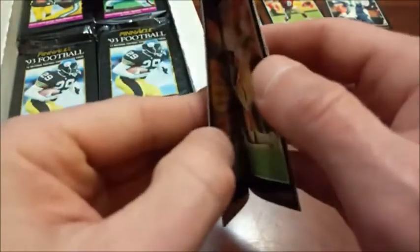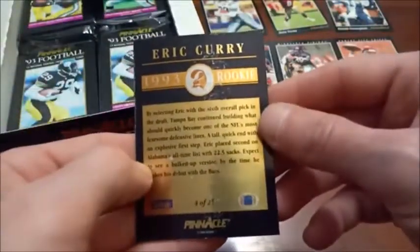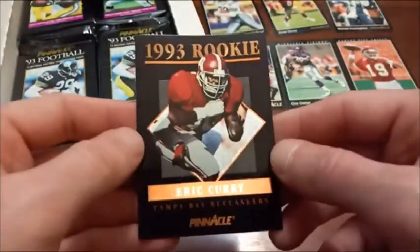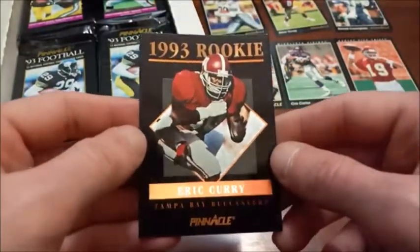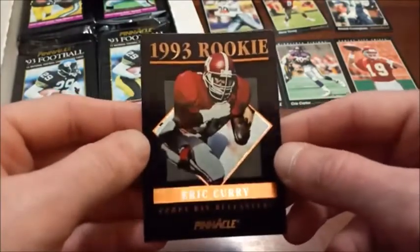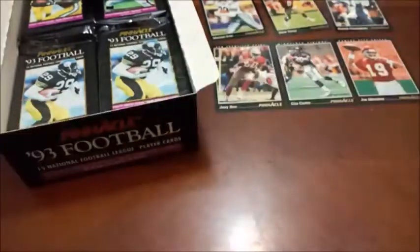We're definitely going to have some paper loss. Art Monk took the paper loss pretty bad, and we have it on the back of the rookie as well — which is okay because it's not one of the ones we were looking for. This is Eric Curry. Hopefully that doesn't mean we're not going to find any more, but it's a really cool-looking insert — the foil along the front. Maybe we'll get another opportunity, because we still have a lot of packs to go.